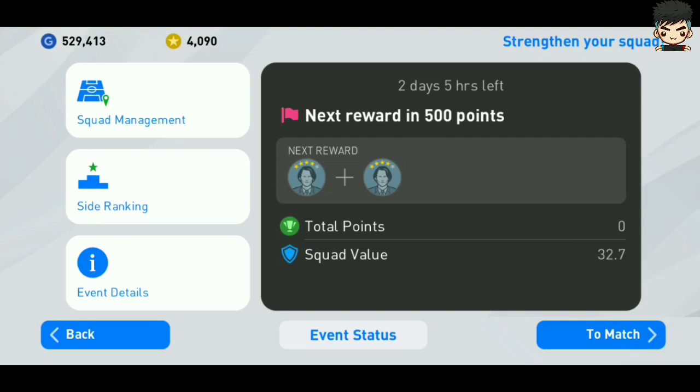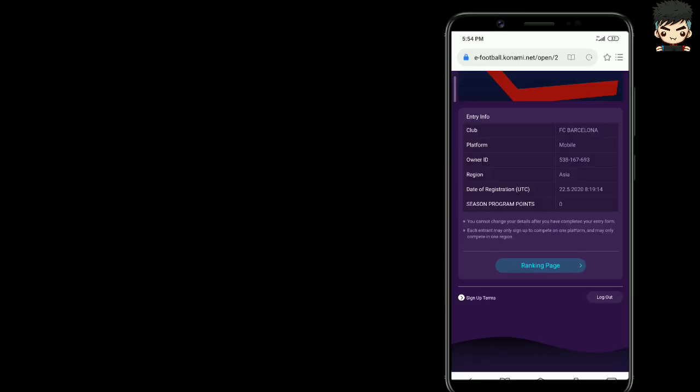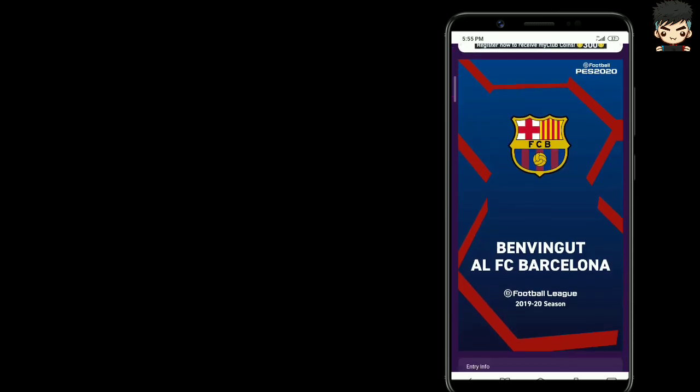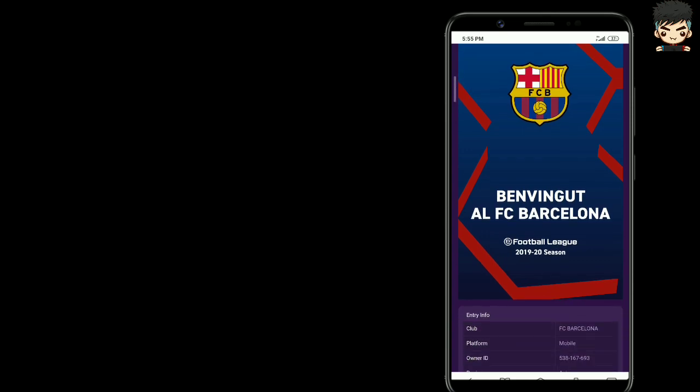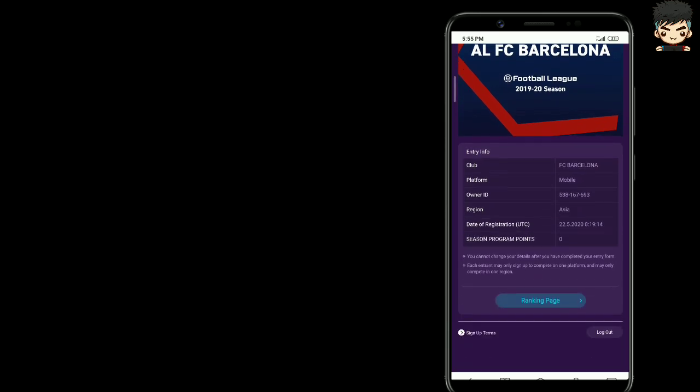The second thing is points. Many people are asking about point problems. The website has been successfully updated, which means you can now see all of your points and the rewards you earned. If you're showing zero points, it simply means you made some mistakes according to the terms and conditions of the eFootball Season Program. All players who registered and played with the same club received their rewards.